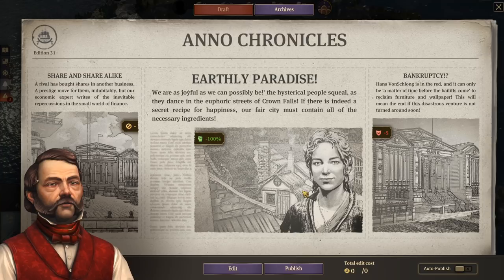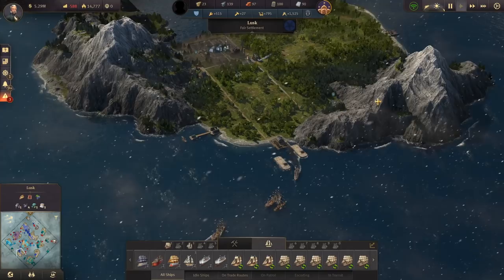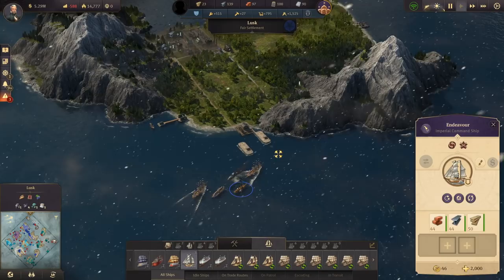If there is indeed a secret recipe for happiness, our fair city must contain all of the necessary ingredients. But there is bankruptcy looming, of course. So that's a reduction in riot chance, but a slight happiness negative debuff, I suppose.